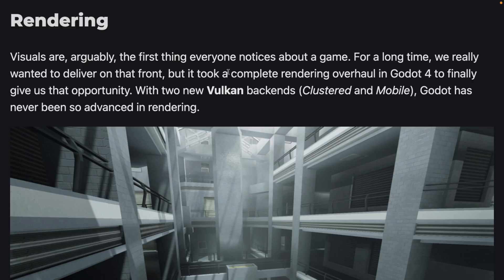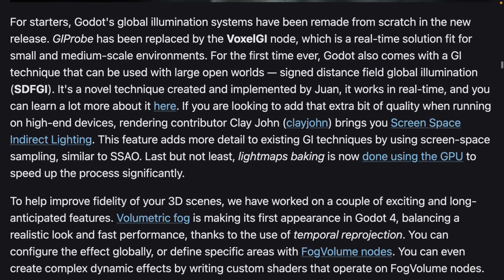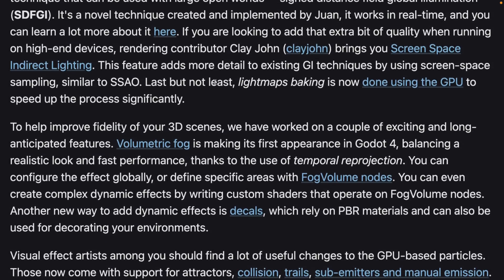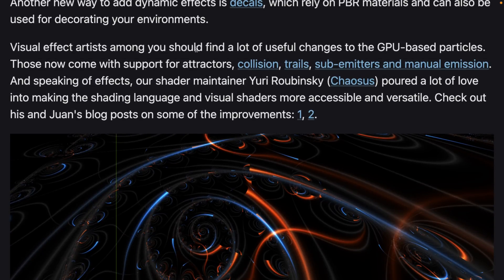Probably the big one is Vulkan rendering being added to Godot 4 — sort of the next-gen fidelity stuff. There are two new backends, a clustered and a mobile one for different device profiles. The global illumination system was remade from scratch — interestingly, Godot 4's GI works very similarly to Unreal Engine 5's Lumen system. GI Probe was replaced with Voxel GI, a real-time solution for small and medium-scale environments. For large open worlds, there's SDFGI — signed-distance field global illumination. Also included: screen-space indirect lighting, GPU-based lightmap baking, volumetric fog, and GPU-based particle systems.